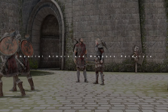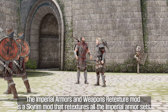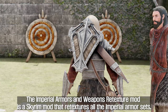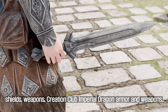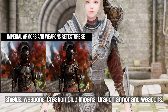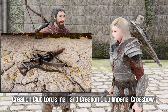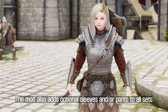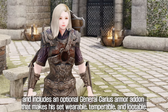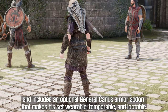The fourth mod is Imperial Armors and Weapons Retexture. This mod retextures all the Imperial Armor sets, Shields, Weapons, Creation Club Imperial Dragon Armor and Weapons, Creation Club Lord's Mail, and Creation Club Imperial Crossbow. The mod also adds optional sleeves and/or pants to all sets and includes an optional General Karius Armor add-on that makes his set wearable, temperable, and lootable.